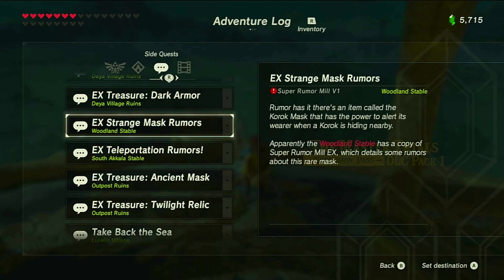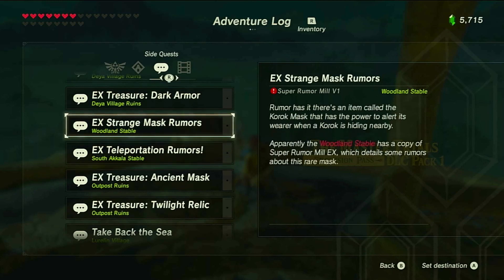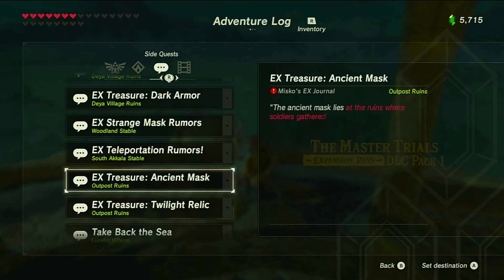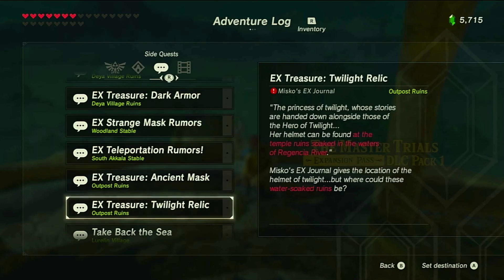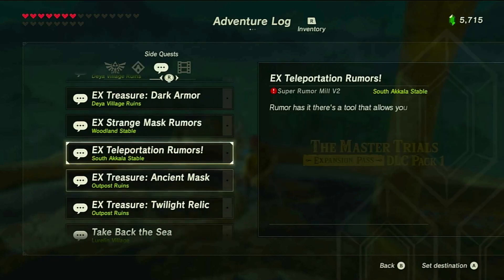Woodland Stable is where we need to go for the Super Rumor Mel. One quest tells you where a Korok is, and this one allows you to instantly travel to wherever you've placed it, which is cool. Maybe it will warp you to wherever you want — not even just at the shrines.